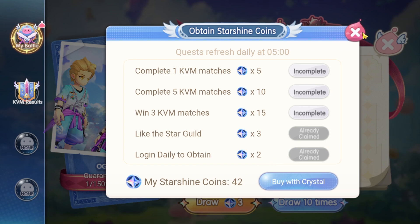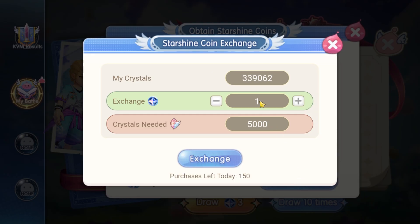The last 2 tasks can be done every day during the event period. Now, what's special about this event is that you can purchase the starshine coin. ROX has been introducing this feature in game events to enable players to directly purchase the event materials and exchange them for the reward that they want.